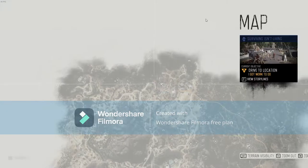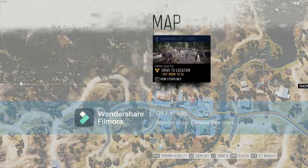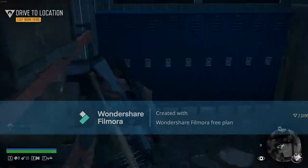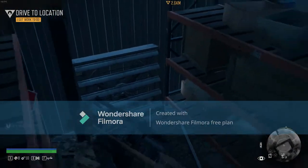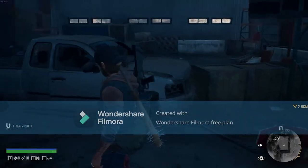Our fifth spot is this garage right next to this L-shaped building. In here you're gonna find two small pipes, a box of nails, and then a car alarm, which is pretty useful. Okay, that's our fifth stop.